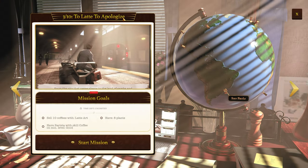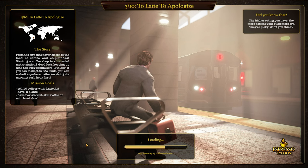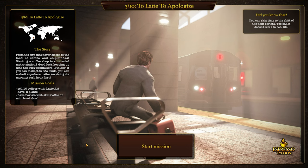Too latte to apologize. Deltan Coffees with Latte Art, have eight plants, and have Bristol with Skill Coffee on a minimum level good. From the city that never sleeps to the land of Samba and Caipirinhas. Starting a coffee shop in a crowded metro station? Good luck keeping up with the busy commuters, but if you can make it in Sao Paulo, you can make it anywhere. After surviving the morning rush hour first.